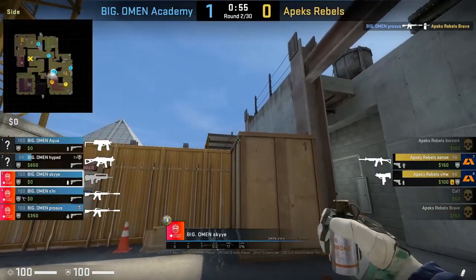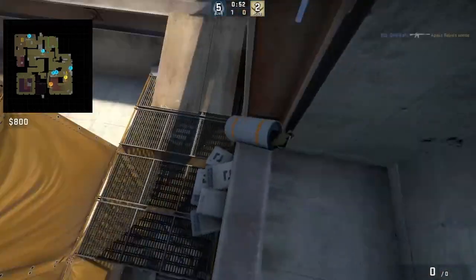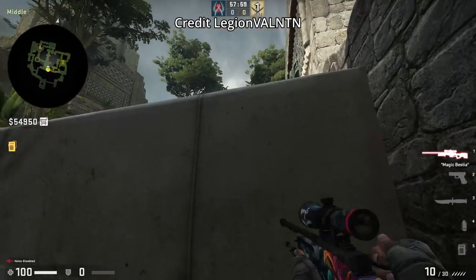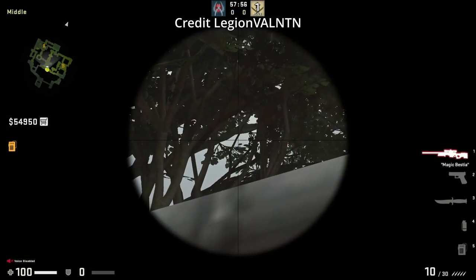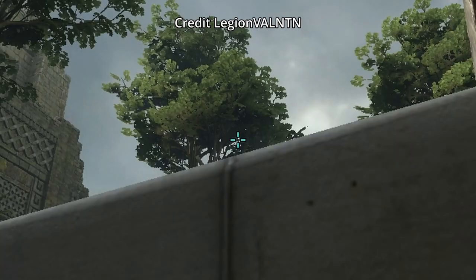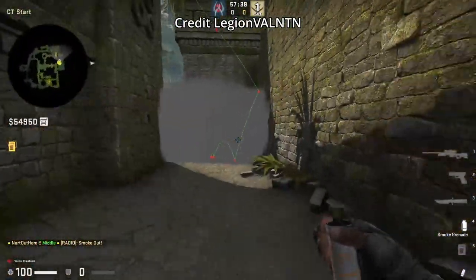Here's an ivy resmoke from short: on the back wall look for this beam, then left click throw — the smoke bounces off the wall into top yellow. In my last trick video I showed how MSL throws the CT smoke from xbox, however it left a gap. Here's an updated version: you won't need an AWP — I'm just using it to give you a better look at where I'm aiming. Once you get the lineup, jump throw. This smoke will leave no gaps.